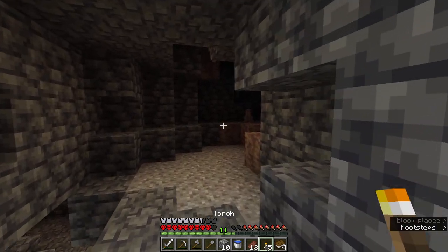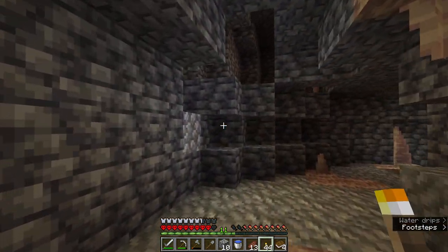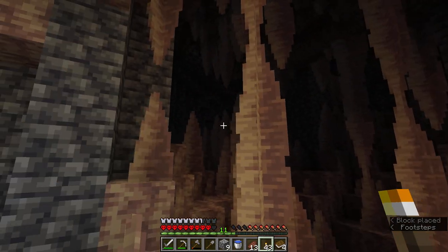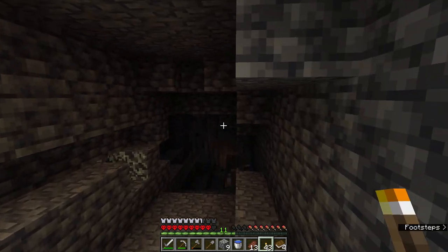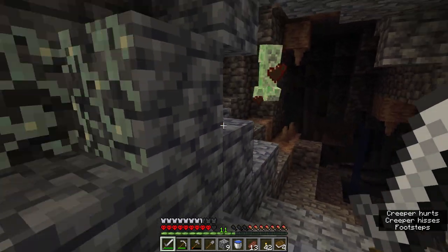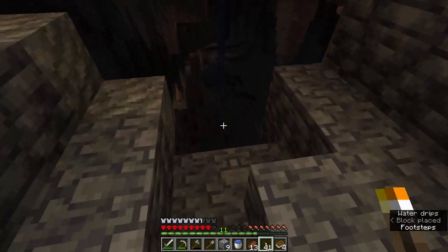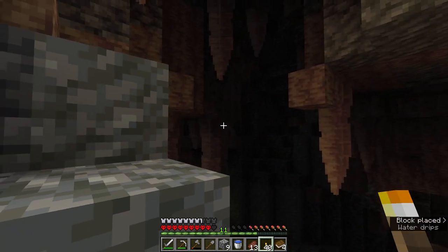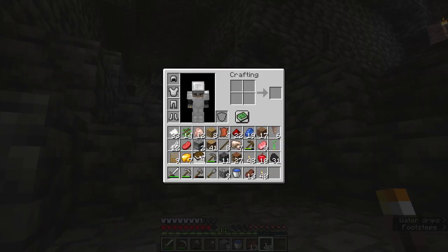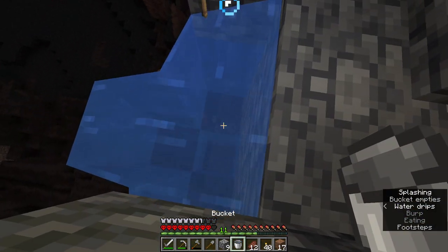It would be funny to freak people out by placing netherrack as my main block, but the nether is off, so everybody would know it's fake. Another creeper — that freaking lichen scared me. I thought it was a creeper turning the corner. Oh hey, there's an actual creeper turning the corner here — speak of the devil, like I manifested that. I did the thing where you light a creeper with flint and steel just so I didn't have to fight it. I just accidentally scrolled to my books — that's what happened.